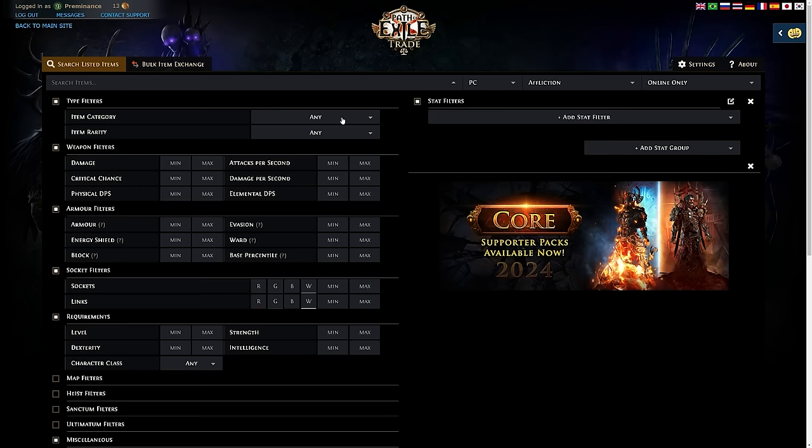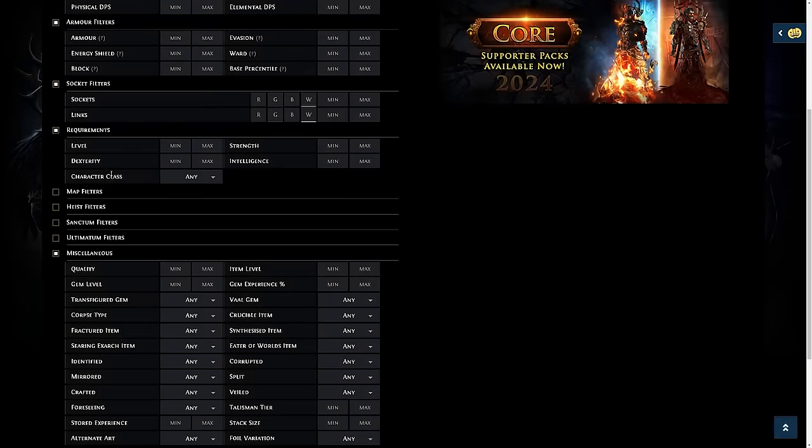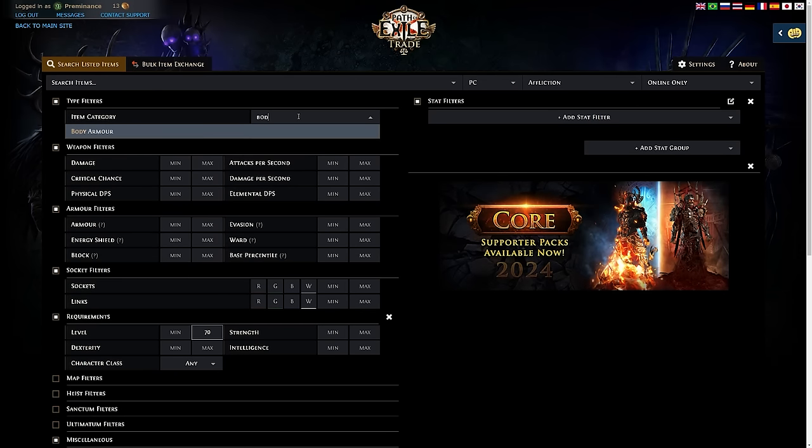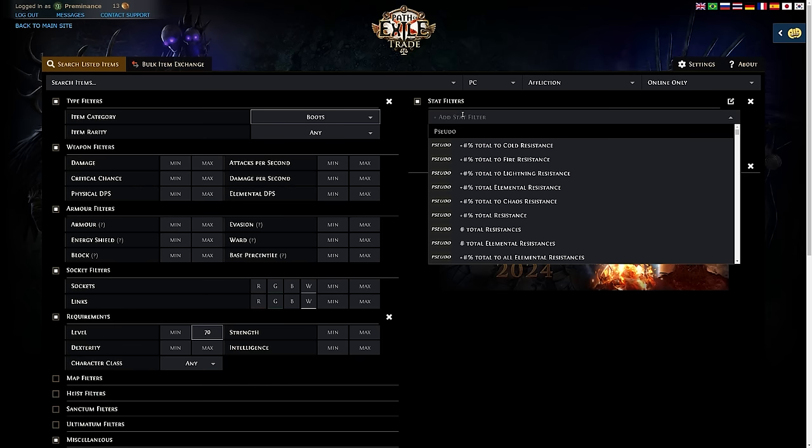Now for an armor upgrade — this is where things get a little tricky. Under level requirements, if you're just entering maps, type in your character level — around 70. Then go into base type; if you want boots, type in 'gloves' or 'boots.' The top priority on boots is actually movement speed. This is where the stat filters tab comes into play.